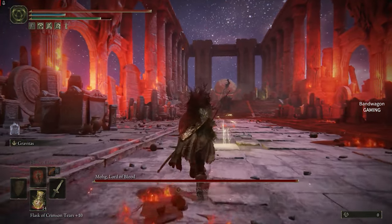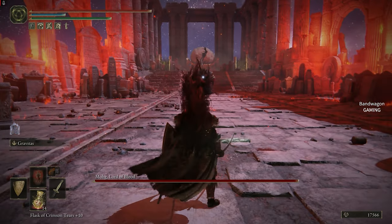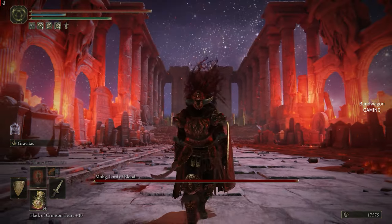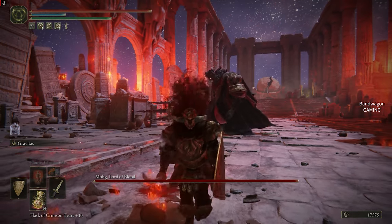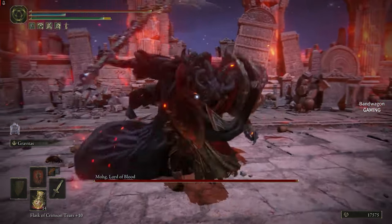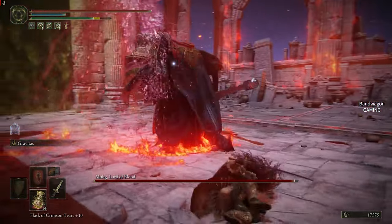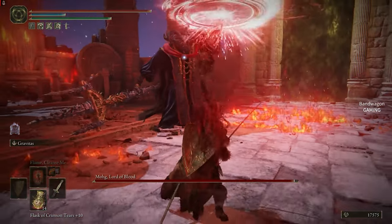Hello everyone, welcome to Bandwagon Gaming. Today in Elden Ring I am fighting Morgott, Lord of Blood, and I'm doing it the difficult way - I'm choosing to fight him without the physick to neutralize his blood curse, and I'm using my meteor katana to deal some bleed of my own. Morgott attacks with his bleed attack, his massive sword, and a lot of fire.